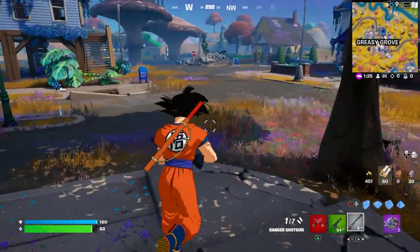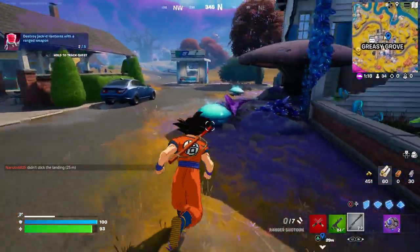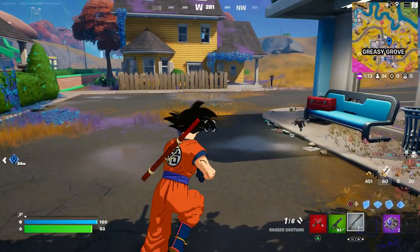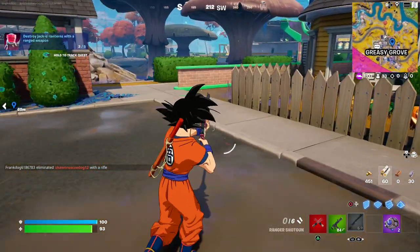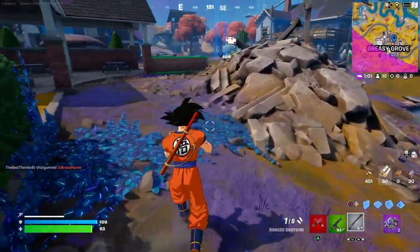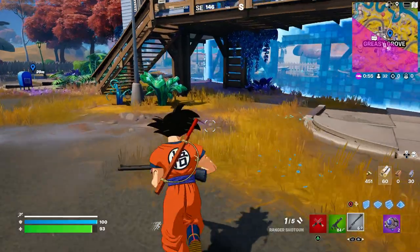You can use this weapon to destroy any pumpkin you see. There's a pumpkin right there — boom, that's two. We're going to destroy three. Another one right there, there you go. Just keep destroying them — there are a lot of pumpkins around this area, so just keep going around here.